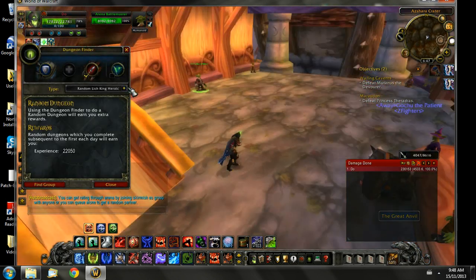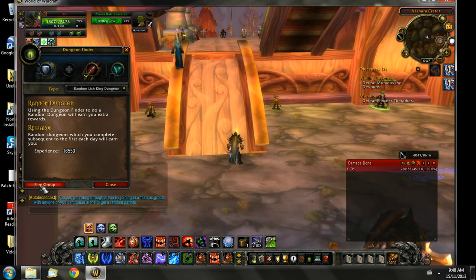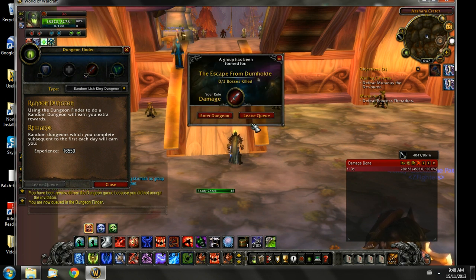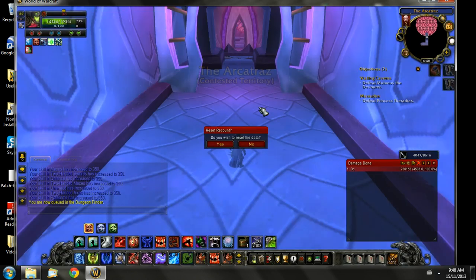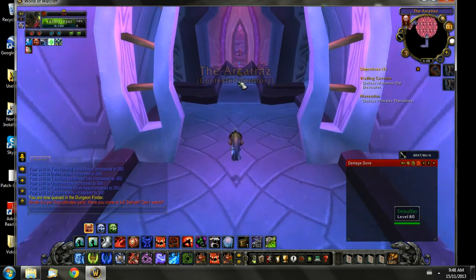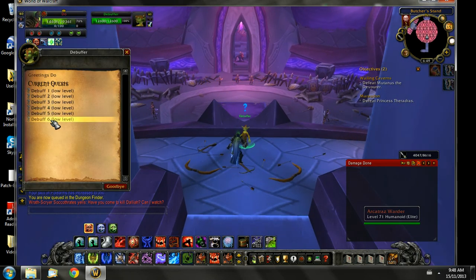You can actually solo instances here. So what I'm going to do is show you. You go to the random Lich King dungeon and you go find group. There are ICC instances here, but there are also TBC. I'm just going to find a TBC instance quickly. It's going to summon you to the instance. And right at the start you're going to notice this little goblin NPC here — he's the debuffer. So what you do to make the instance more challenging is you pick a debuff. Right when you start, if you're going to solo, maybe do debuff 1 or 2. But for me, who's higher gear and has run this instance many times, I'm going to take debuff 6.